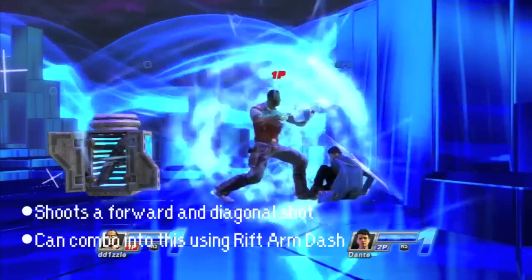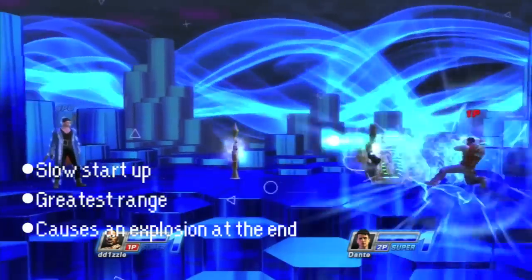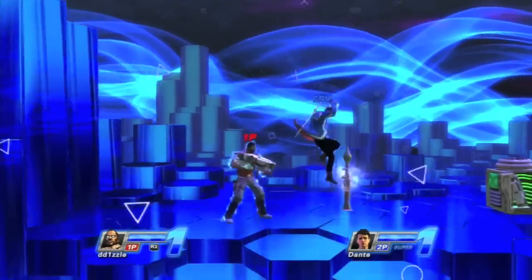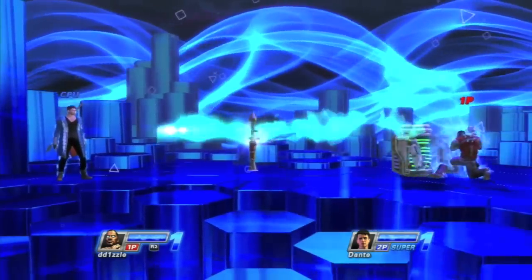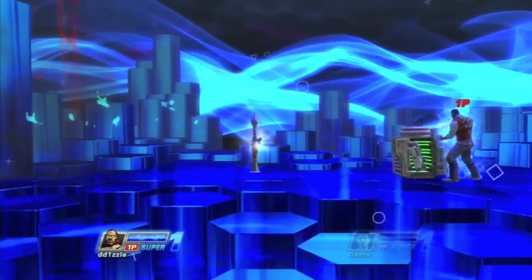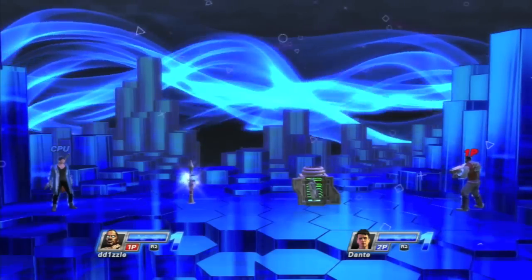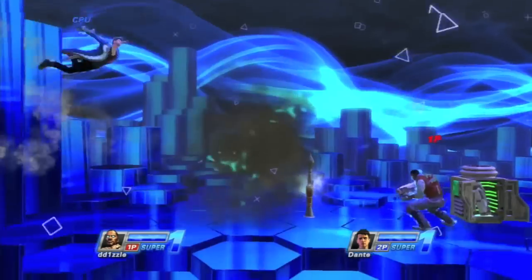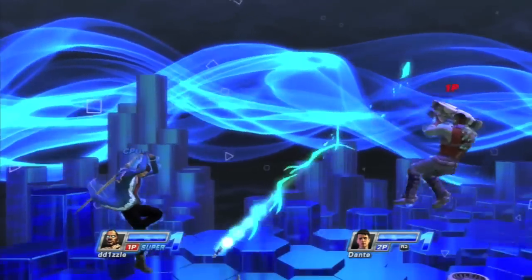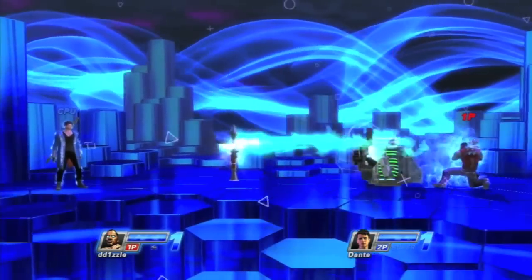The shotgun level 1 can be comboed with side square. The rocket launcher loadout provides the best level 1 — by far the best that Emmett has. It's not full screen but it's pretty close. It's a slow startup, so you want to use it when your opponents are busy fighting someone else, either your teammate or in free-for-all. It does explode at the end of its hitbox, providing a larger radius when it explodes, so it can kill people even without a direct hit.